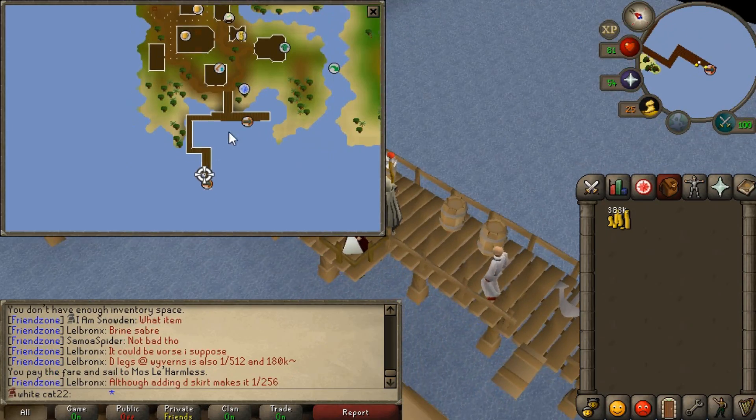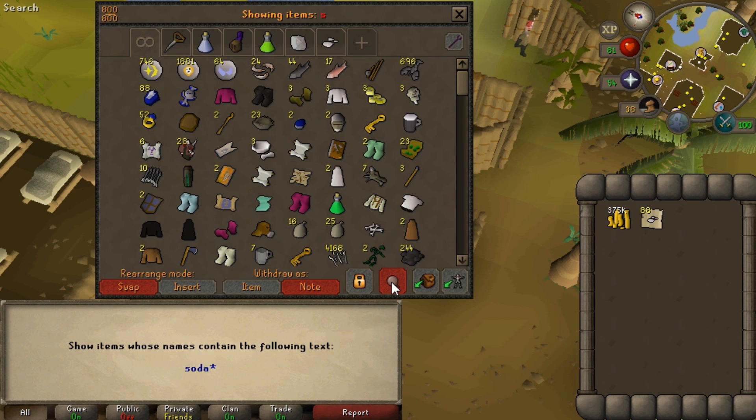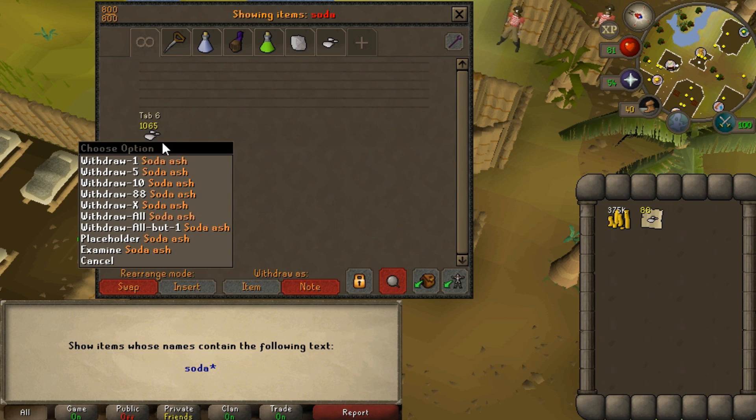That is actually far away — I think it's pretty much the same as Ardougne. In one hour just buying soda ash in this place, it's only just a little bit above 1k. I didn't buy anything else — no seaweed, no buckets of sand, just specifically soda ash.